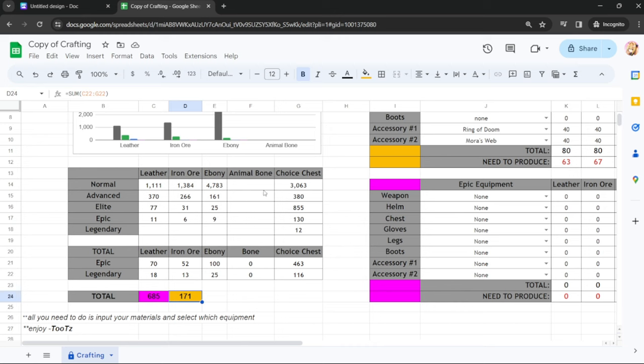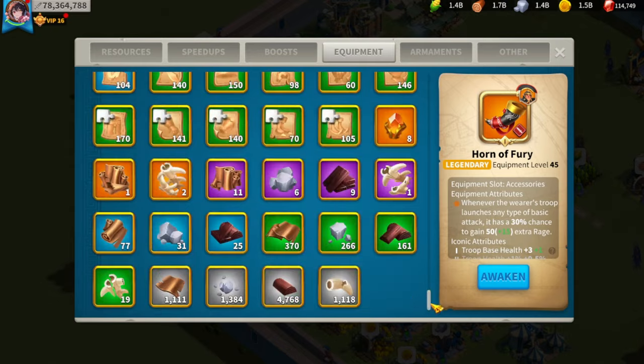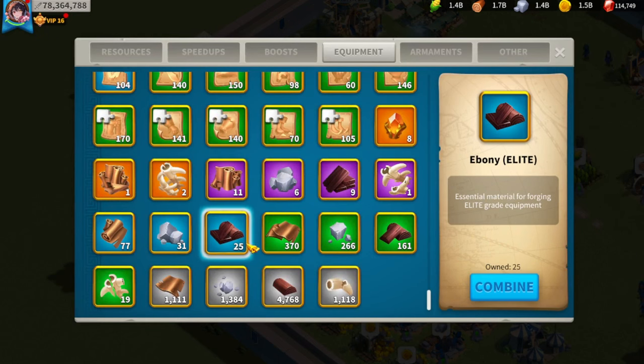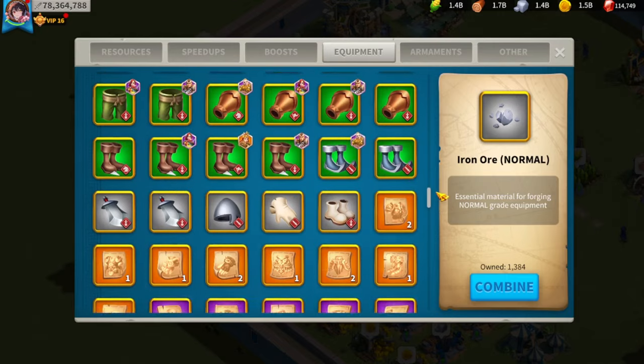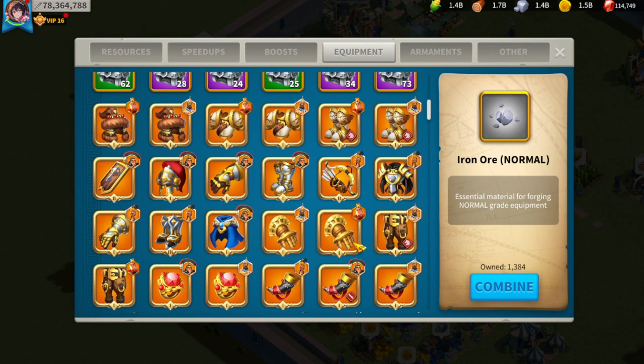For materials I have a calculator courtesy of Toots from the RoK server. I input all my choice chests and material types like epic leather, elite leather, and normal leather, and it gives me the total number of legendary materials I have. It's pretty handy for keeping track of where I'm at. I have 170 right now, sitting on my current gear.